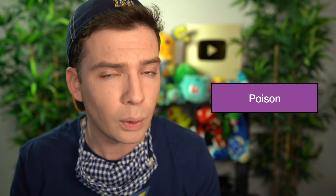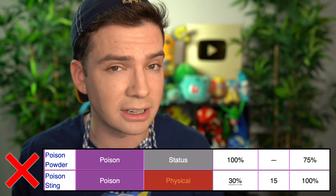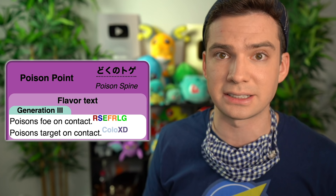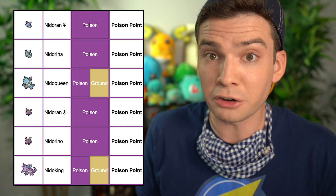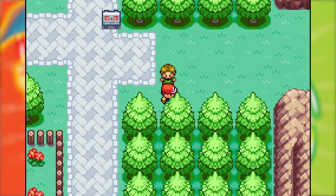I knew I'd need some strategy beyond brute forcing my way through. My first thought was to poison his Pokemon so they'd take damage over time. Unfortunately, Poison Sting and Poison Powder are against the rules, but Poison Point is not — there's no rule against what abilities my Pokemon can have. Poison Point is an ability that can poison the enemy if they make contact. The most easily accessible Pokemon with Poison Point are the Nidorans, which are found on Route 3 just east of Pewter City, but this guy won't let me go there.